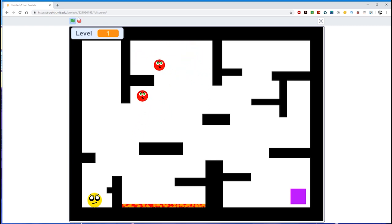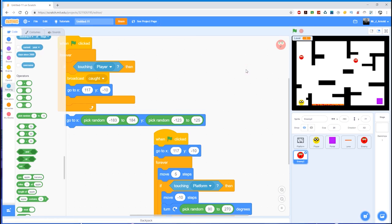Feel free to play around with that idea yourself for now. That's the game so far. In the next tutorial we'll look at adding lives, because at the moment the player can get caught by the lava or the enemy and be sent back to the beginning, but they have unlimited lives — the game never actually ends because they've been caught too many times. What we want to do is limit the player to three lives, and if they get caught three or more times, that's it — game over. We'll look at how to do that in the next lesson.